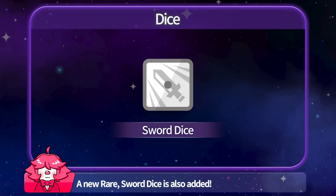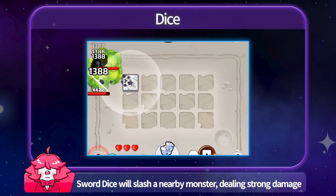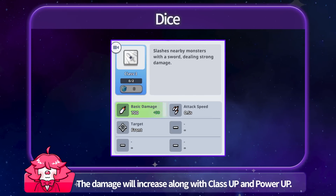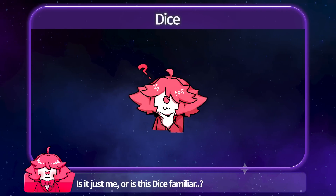A new rare Sword Dice is also added! Sword Dice will slash a nearby monster, dealing strong damage. The damage will increase along with Class Up and Power Up. Is it just me, or is this dice familiar?